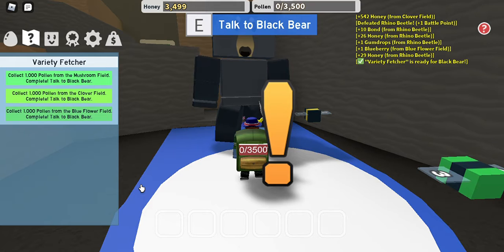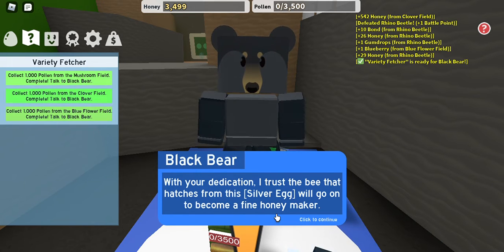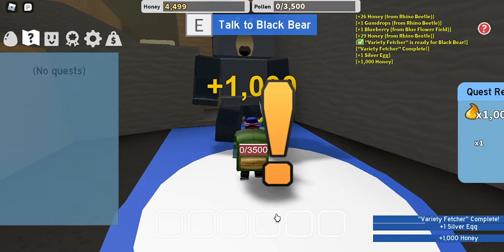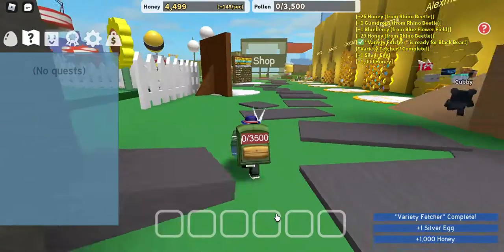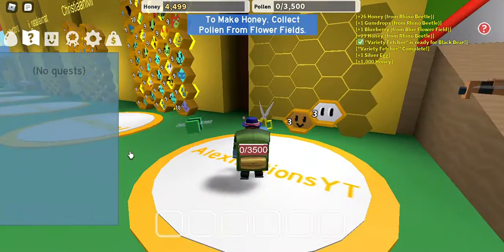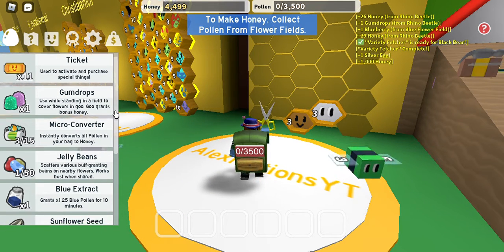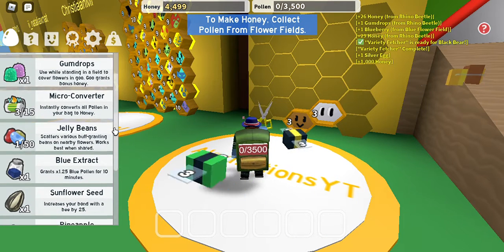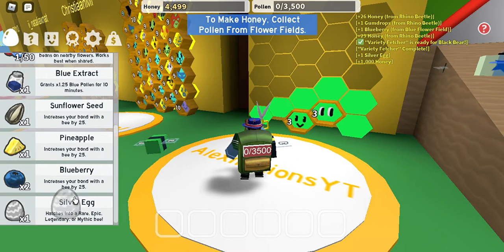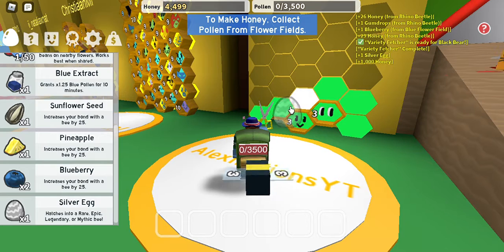Look at Black Bear. Impressive — impressive in your dedication. I trust the bee that hatches from this silver egg will go on to become a fine honeybee. Here you go! One thousand honey and a silver egg. Let's go see what I can do here — extract, microconverters, jelly beans! We have a lot. Let's pick our silver egg. It hatches into either a rare, epic, or legendary bee. Let's put this in — that silver egg.